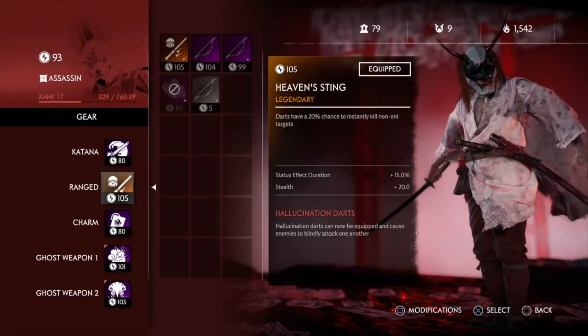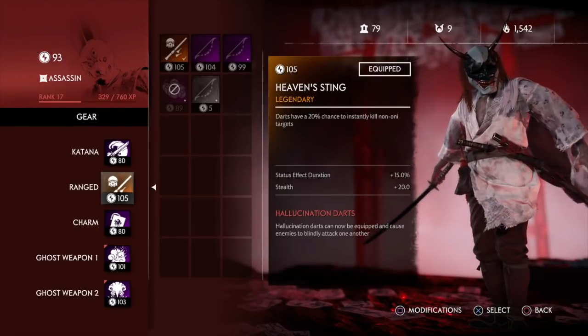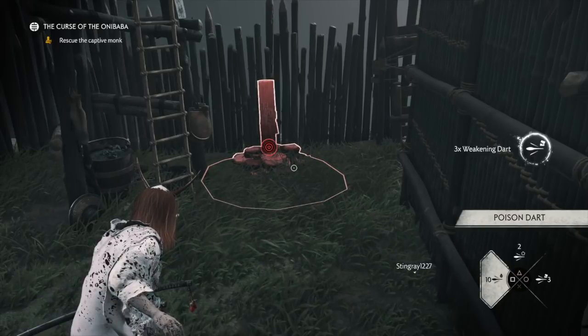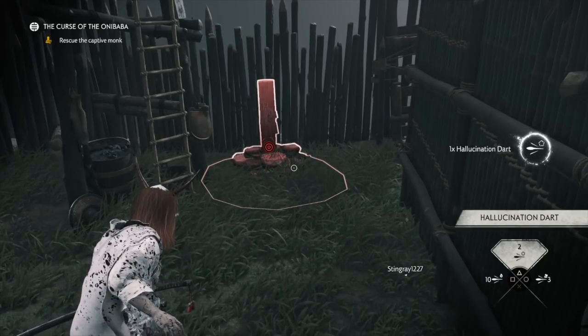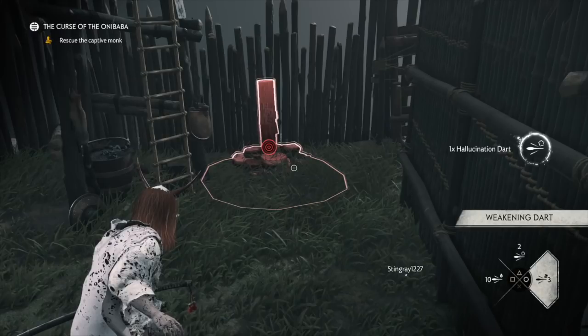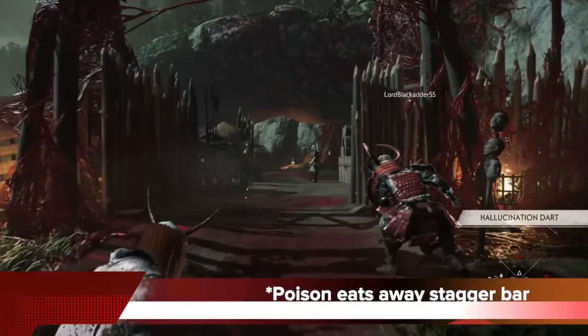The next thing you're going to need is the blowgun as your ranged weapon. You don't necessarily need a legendary one, but what you do need is one that comes with hallucination darts. Make sure you get the status effect duration and also stealth bonus damage if you can. With that in hand, you now have 3 selections of darts: the poison dart, the hallucination dart, and the weakening dart. Using these 3 darts in the right scenarios will optimize your assassin play.